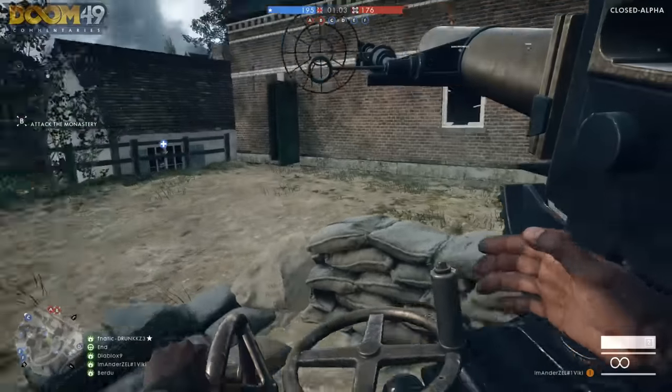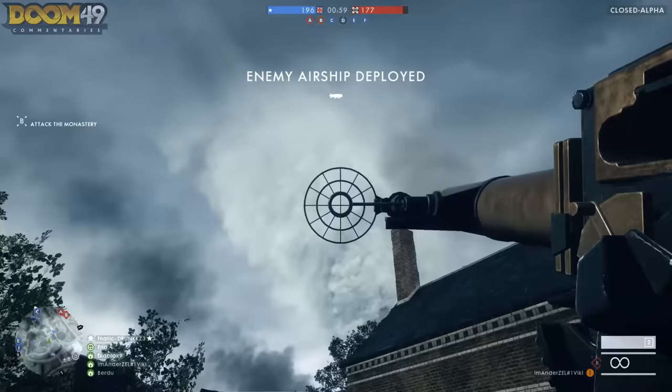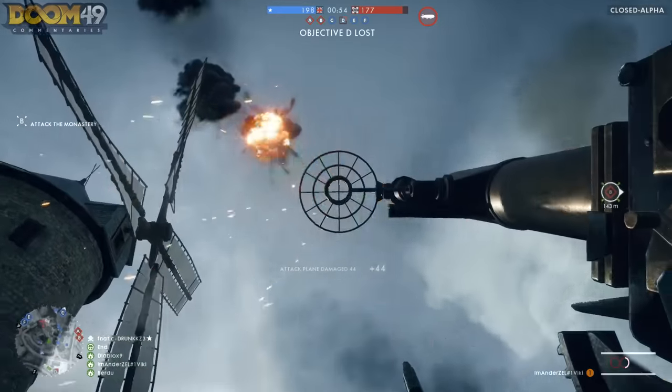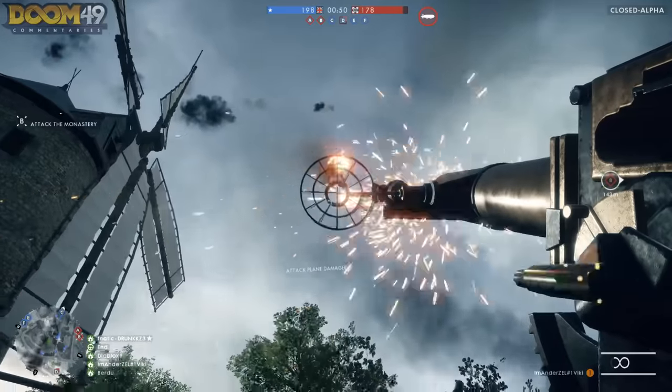To start it off here, we're going to be looking at the stationary anti-air. This thing is actually pretty powerful because of its fire rate. It only does roughly about 5 damage to a vehicle. I'm not too sure about that number, but it seems like every shot does roughly around 5 damage, but it adds up because of the fire rate.